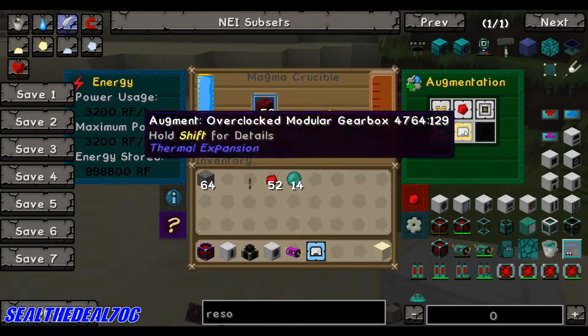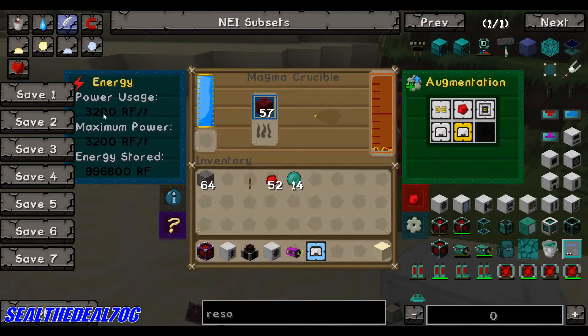Then you pop the second one in — 3200 RF — and now it's going a lot faster. Even with the first one it's still going a little faster than nothing. So we'll take that out again — you see how slow it's going. Pop the first one and it starts to move faster. Pop the second one — a lot faster. Then we pop the third one in — now we're at a power usage of 8000 RF, maximum power of 8000 RF and energy storage.